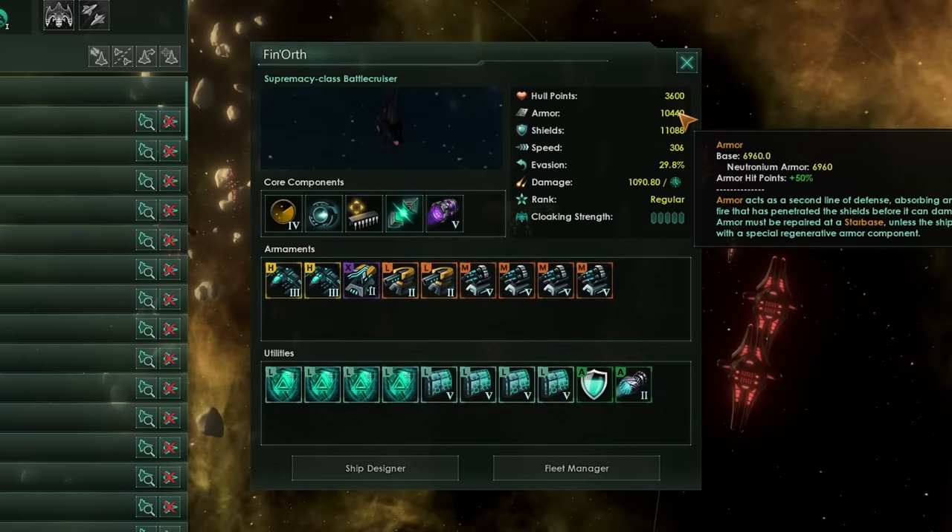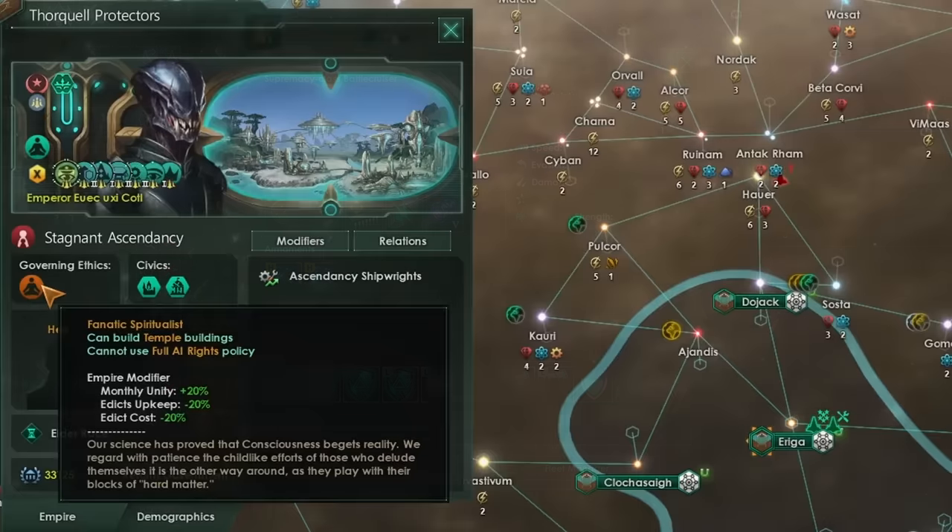Their Escort point defenses feature mainly flat cannons, so they have basically no defense against missiles — except, of course, for their ludicrously high armor, and that's common across all Fallen Empire ships.